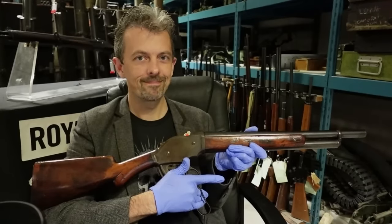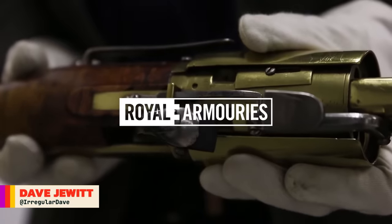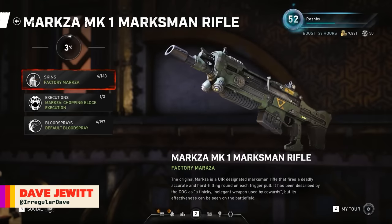This is Jonathan Ferguson, the keeper of firearms and artillery at the Royal Armouries Museum in the UK, which houses a collection of thousands of iconic weapons from throughout history. And this week he's taking a look at the iconic weapons from the Gears of War franchise.